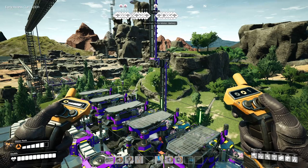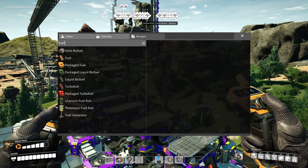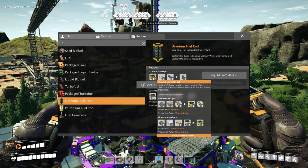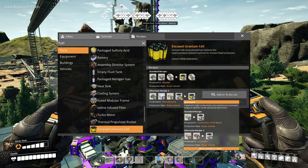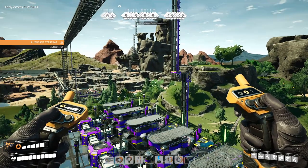Now we have the two first things. Let's look at our build and figure out where we are in the process. We now have silica, sulfur, and quickwire available. The only thing we need now is uranium.